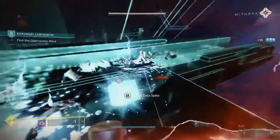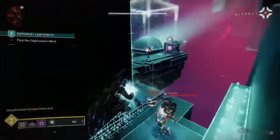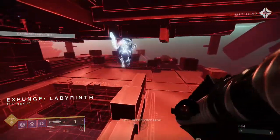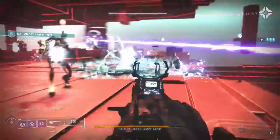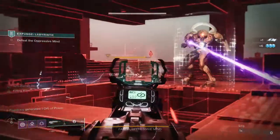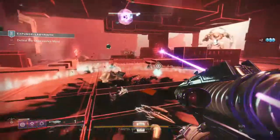The puzzles aren't that complex — most of the time it's just go from point A to point B, shoot something to make platforms appear, kill a Harpy so it drops an orb, then slam the orb to unlock a gravity well. It's stuff Destiny players have generally always known how to do. The boss is the Fantis Oppressive Mind. It only has one damage gate: get its health low enough, a shield pops up, two Vex Harpies spawn — kill them for an orb, slam the orb at each location, then just melt the boss.